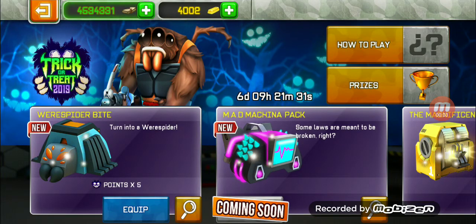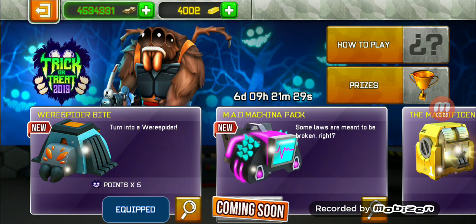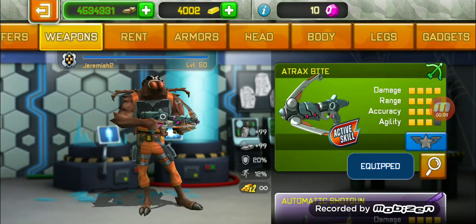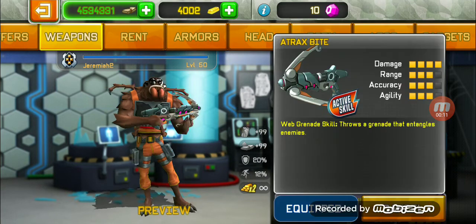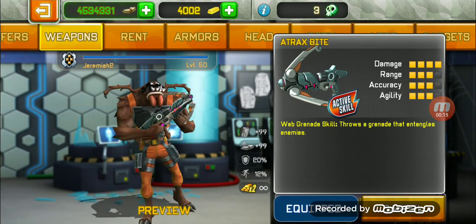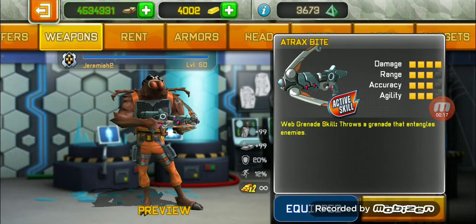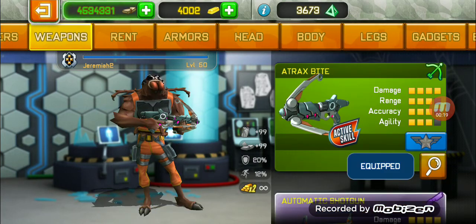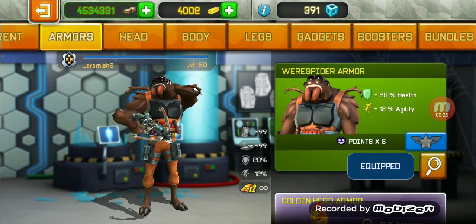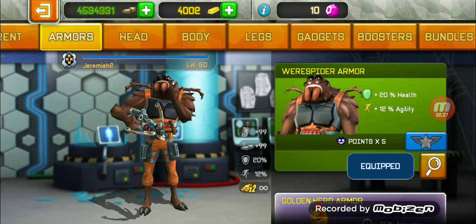Today I'm reviewing the Were Spider Bite bundle. It costs $16 and comes with the Atrix Bite, which is a bow. The weapon's active skill is throwing a web grenade. It also comes with armor that gives 20% health and 12% agility, which will help you a lot in the event.